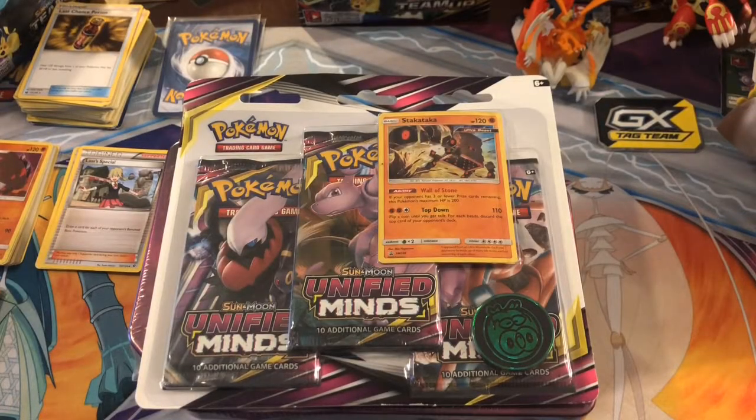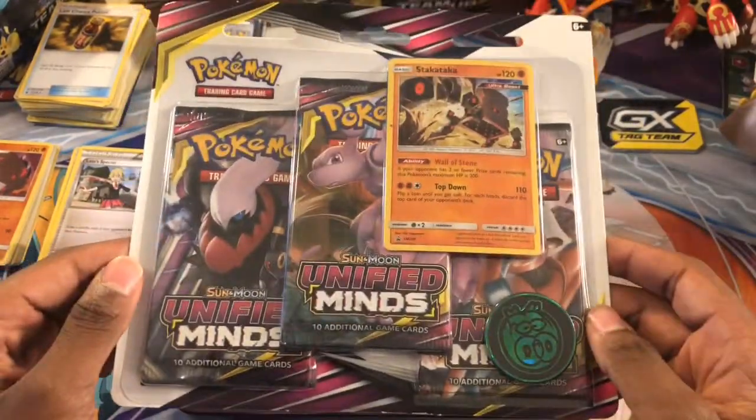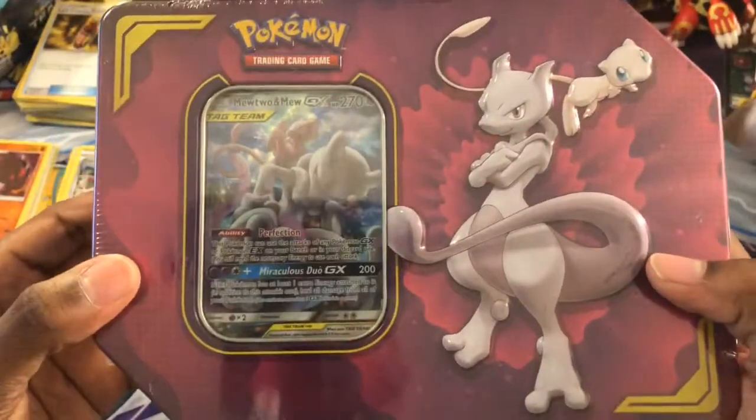Hey, what's up YouTube? Jalen Richardson here with another Pokemon opening video. In today's video, I'll be opening up this blister pack of Unified Minds, as well as this tin — this Mewtwo and Mew tin.